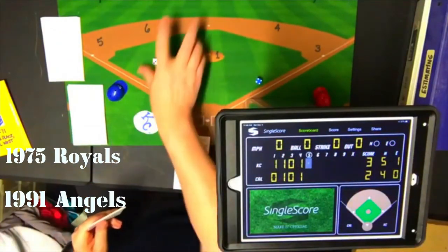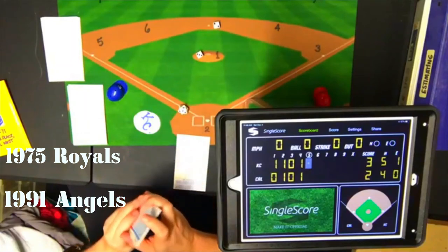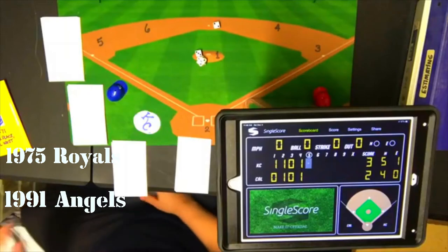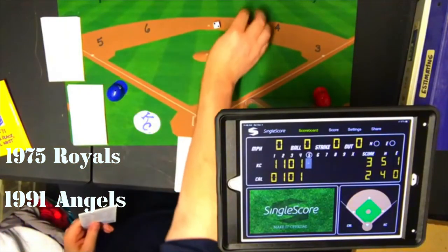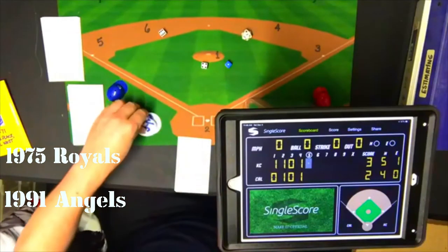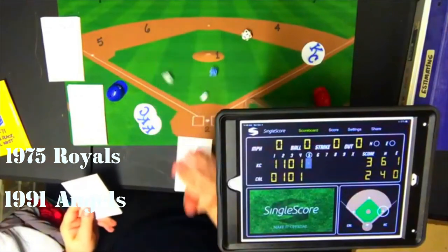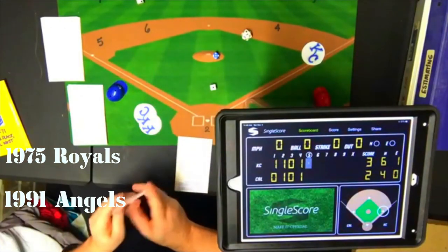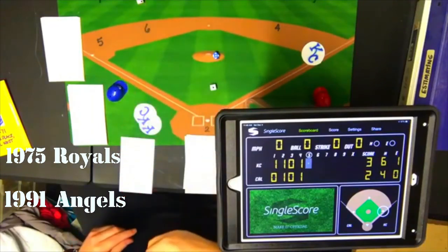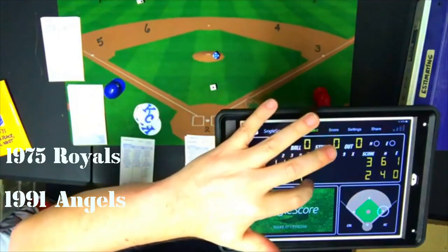Top of the fifth: McCrae grounds to shortstop Dick Schofield for the first out. George Brett singles for Kansas City's sixth hit. Mayberry grounds to first and Joyner starts a double play to retire the side. Kansas City fails to add to their lead and we go to the bottom of the fifth still 3-2.